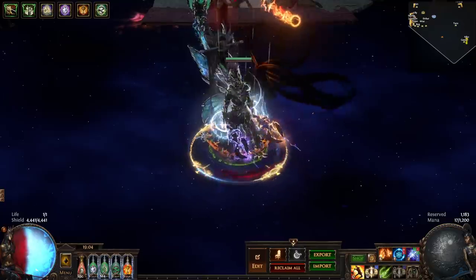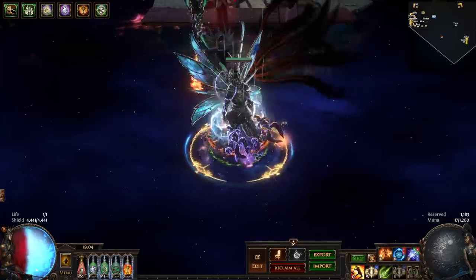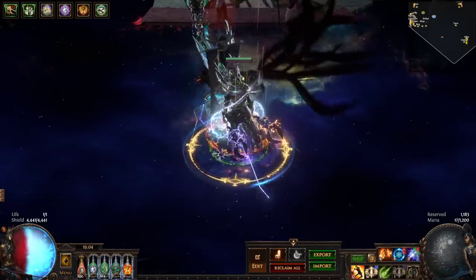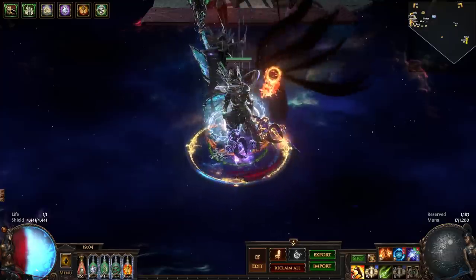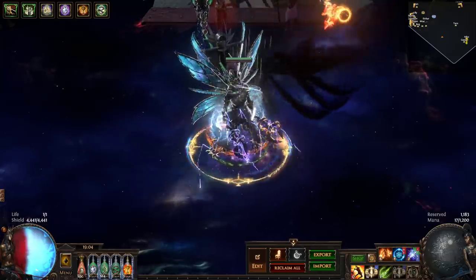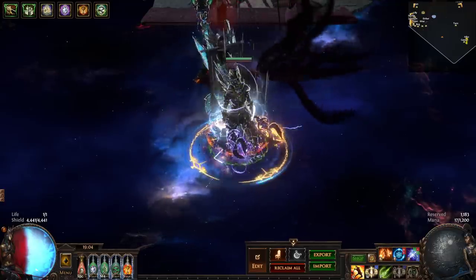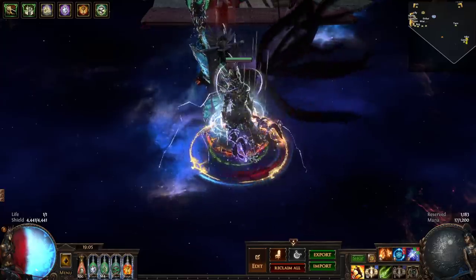I wanted to go over my aura stacker build that I set up for 3.20. I last played aura stacker in Sentinel league and I was really hyped to play it again once I saw some of the sanctified relic mods. I initially built my aura stacker around the reservation efficiency sanctified relic mod, but I ended up opting into going for the max res mod instead. The max res eliminates the problems that Melding of the Flesh introduces by reducing your max res.